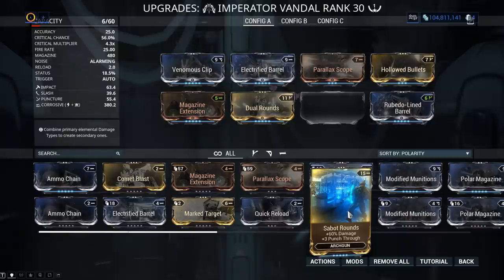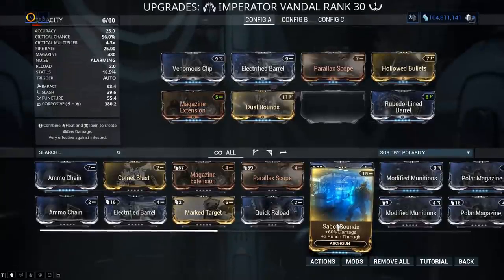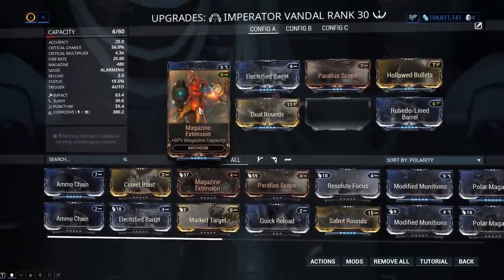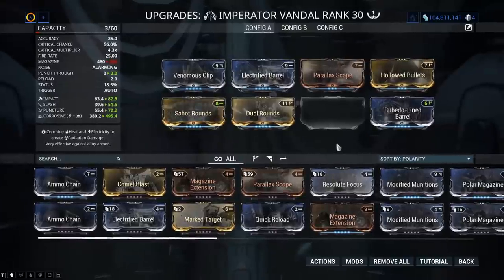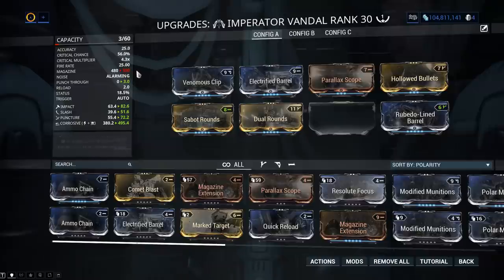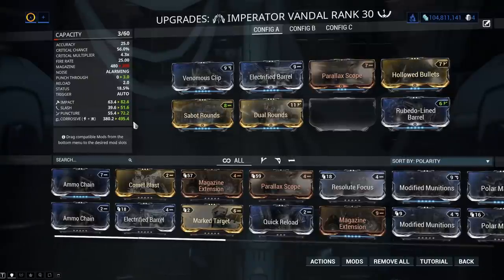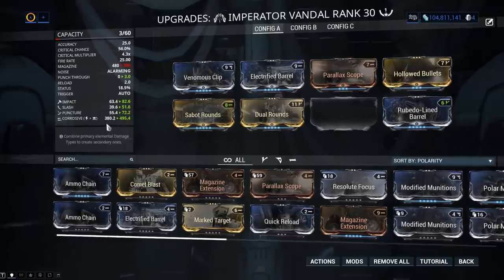Obviously any other mods that add a lot of damage are going to be kind of rubbish, but fitting this thing and keeping any kind of damage is next to impossible really. You can change out the extended magazine and you can see the difference just putting this thing in here — 495 versus 380.